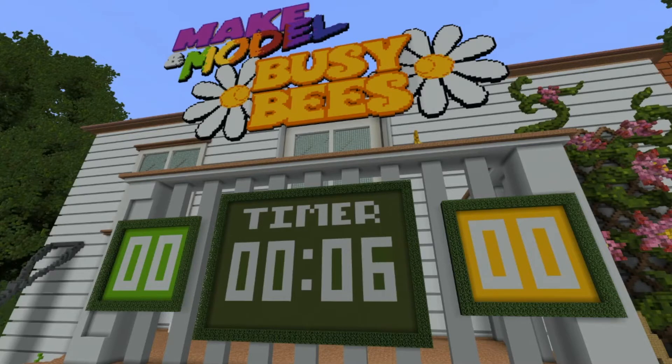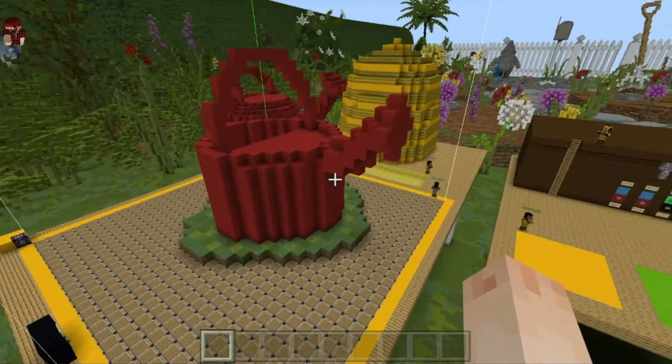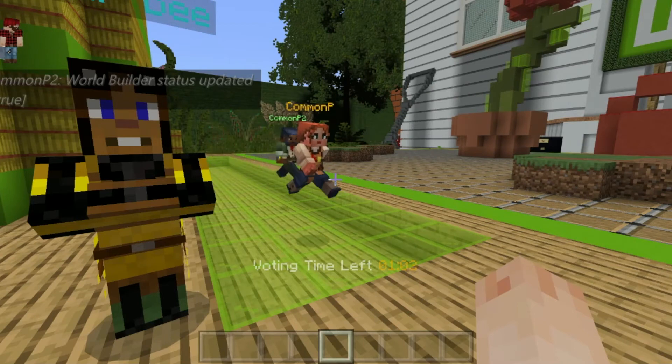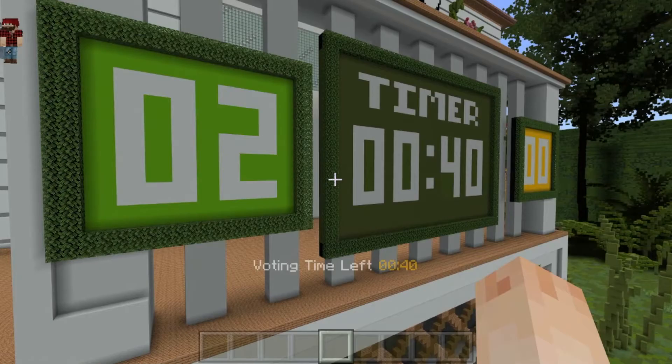OK, the timer is coming to an end. When the timer ends, we all get a notification and a small new timer on our screens appears. This is the voting time. We have a couple of minutes to look at each other's work and decide whose is better. We do this by standing on the glass area next to each hive. When a student stands on the area, the team score updates on the scoreboards.